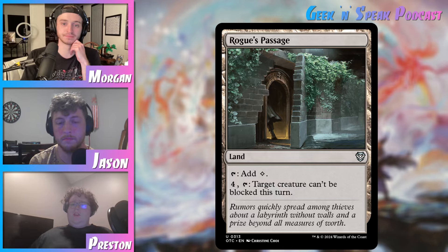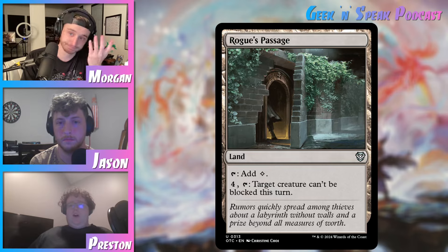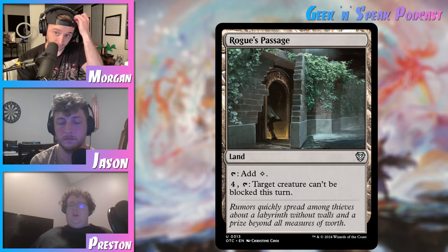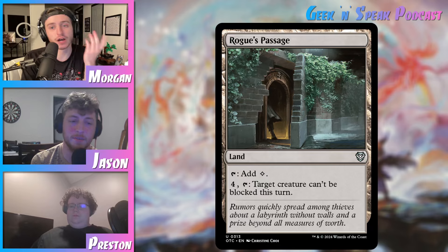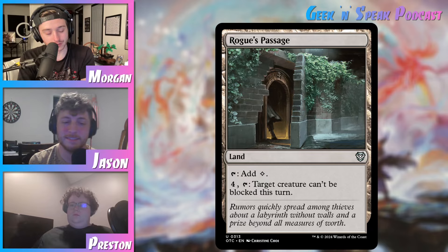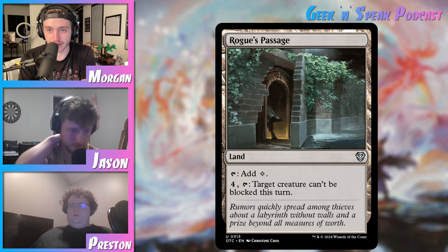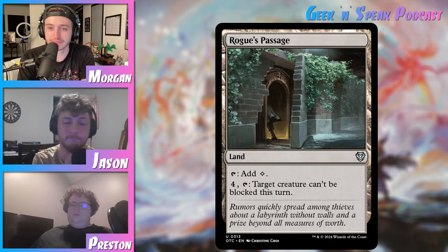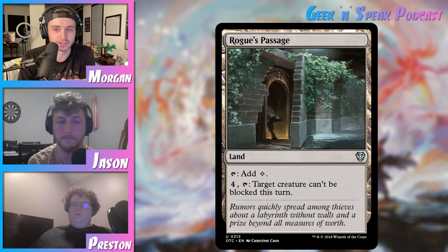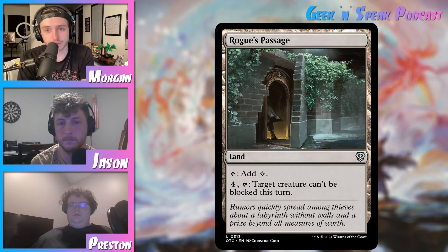This card is playable even if your deck does not care about attacking, because you can use it as a bargaining chip — like, 'hey, if you guys don't attack me, I'll make one of your creatures unblockable.' You don't even have to use it on your own creatures — this can literally go in any of your decks, even if you don't want to attack. So I don't disagree with that, but I think for a card to make it into your deck — especially since this is a colorless land and maybe you're playing three to five colors — I think you have to actually be a combat or creature-based deck in order to play Rogue's Passage. You could use it as a bargaining chip, but I don't think you can rely on your opponents. What if they aren't playing creature decks?